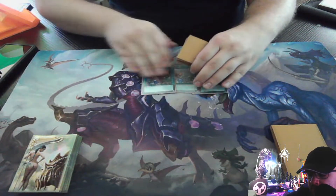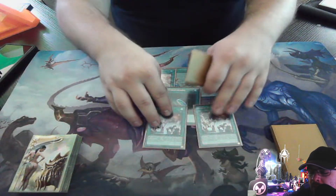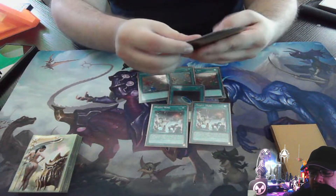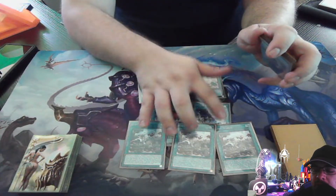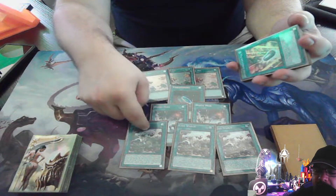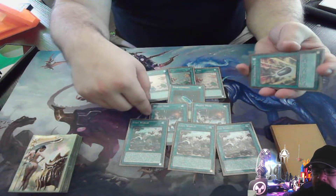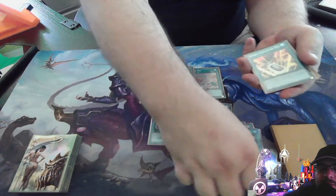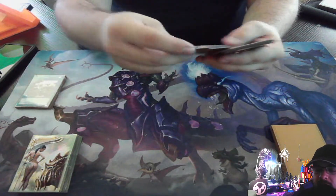For the spells: triple Fossil Dig, pretty standard. I am running two Mystic Mine — I've got three but only running two because three feels super bricky. Then three Lost Worlds. So I'm running one Terraforming, two Mine, three Lost Worlds — that's four and three. If I open Terraforming and Mine, I'd search Lost World, or vice versa. That way you can start with Mine, take a couple turns to build your hand up, then once you have your combo ready, put Mine on board and go into combo. It really just stalls your opponent out — kind of just pisses people off, but whatever.